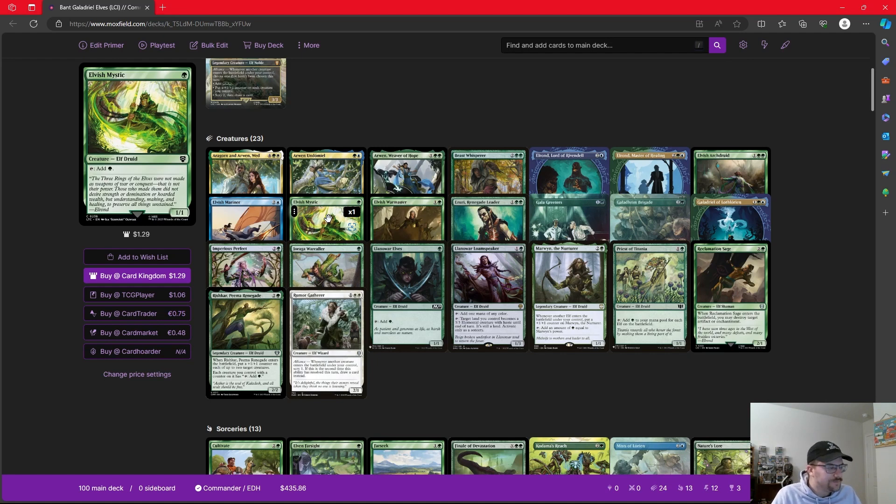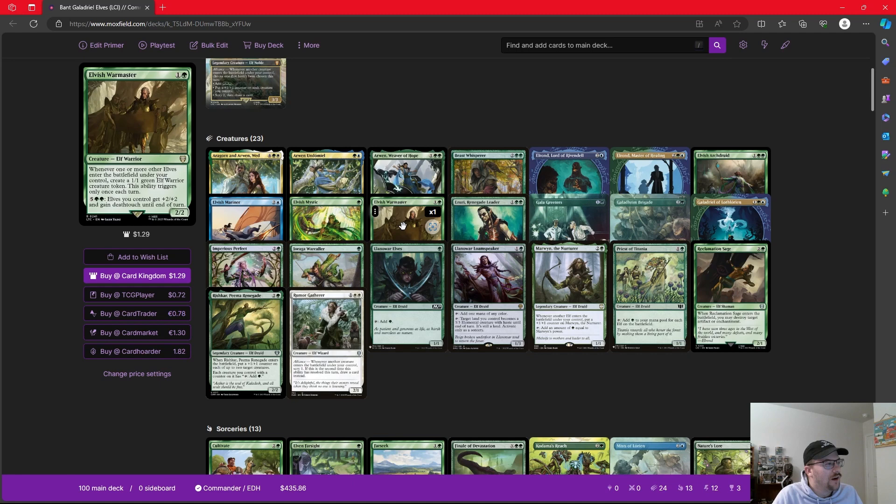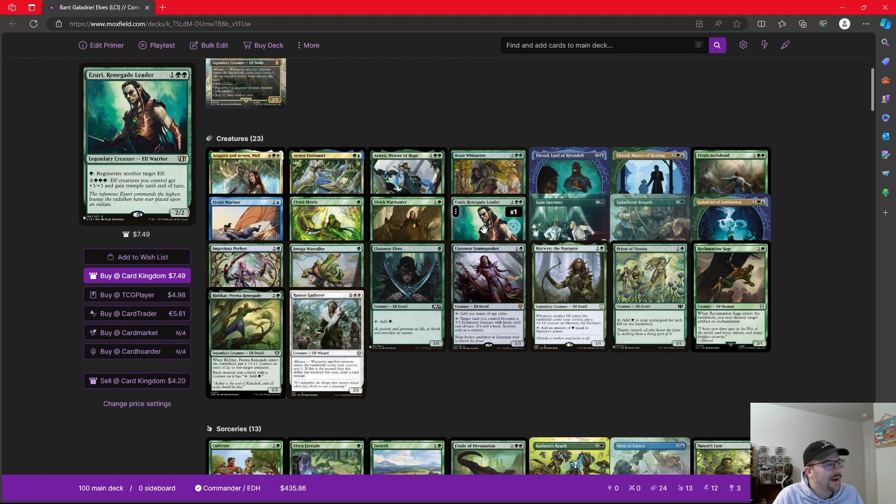Elvish Mystic and Llanowar Elves — classic one-mana green elves that tap for mana. We're not playing Fyndhorn Elves because we're not going to have any problem with mana. Elvish Warmaster — whenever one or more elves enter the battlefield under your control, we make a 1/1 elf warrior creature token (once per turn), and for seven mana elves get +2/+2 and deathtouch. Great to get down early and build the board state. Azusa, one of our finishers, comes down for three mana. For one green we can regenerate another target elf, and for five mana, elves we control get +3/+3 and trample until end of turn. With something like Elvish Archdruid for a bunch of green mana, we can activate that Azusa ability as many times as we have mana for. Once Azusa gets activated two or three times in the same turn, that game's probably over because those elves are going to be massive.